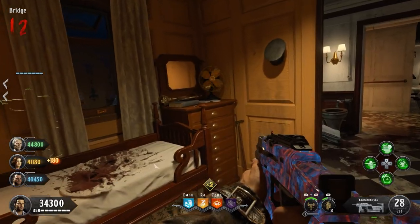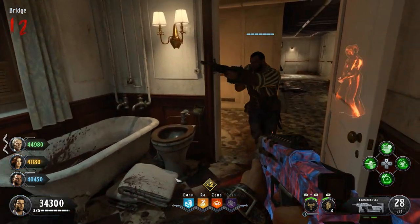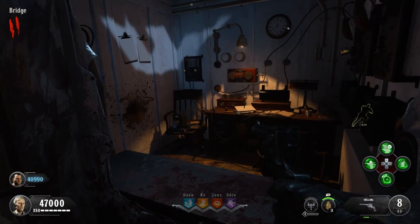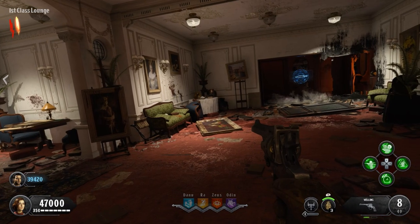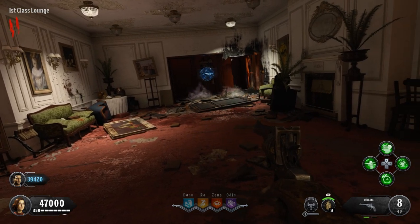Voyage of Despair feels very lived-in and very realistic given the zombie apocalypse setting, but all of the little details — the minutiae, the books, little teddy bears, the food, the cutlery and utensils — everything about it is so well done and so thoughtfully placed that it deserves some recognition.